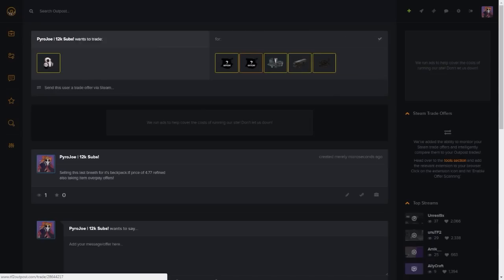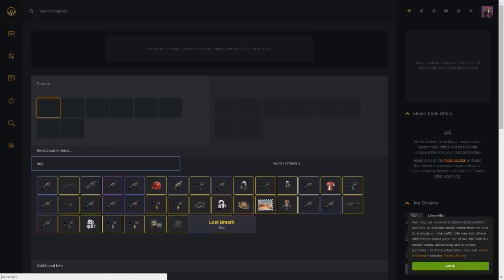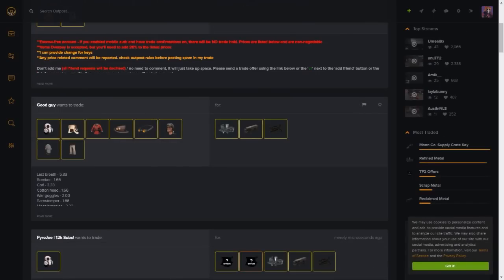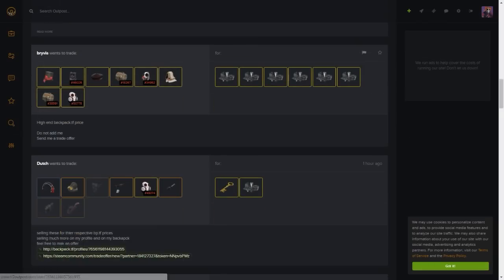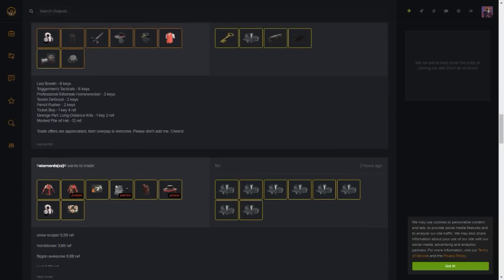Once you create the trade, anyone wanting a Last Breath will go to the search tab and put the Last Breath on the right side. On TF2Outpost, everything on the left side of a trade is for sale and everything on the right side is what the buyer wants. So searching for the Last Breath on the left side shows every single person selling one and their asking price - for example, someone selling for 5.33. Generally there aren't as many discounts for normal hats on TF2Outpost, but it's great if you just want to buy cosmetics to complete a set.